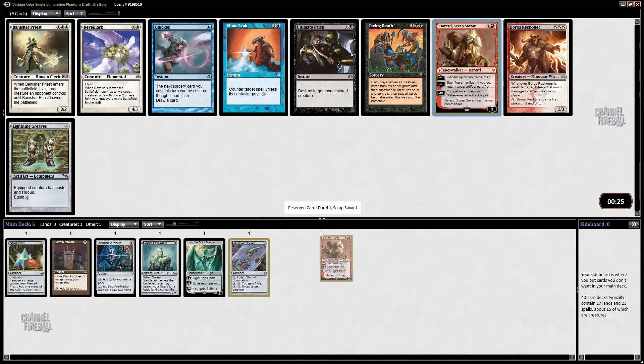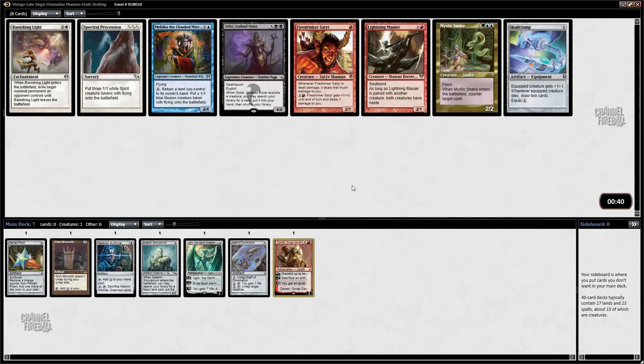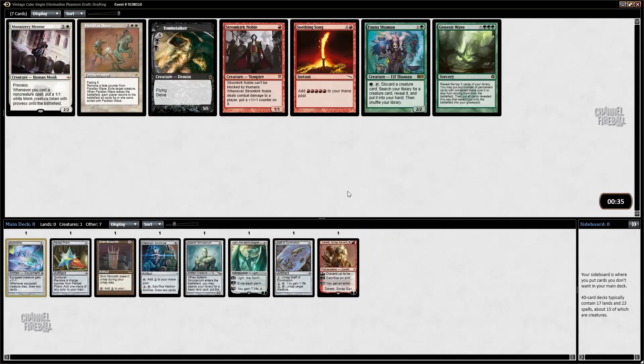I suspect that's a late Skull Clamp. I might just take Skull Clamp here — not because this is shaping up to be a great Skull Clamp deck, but these other cards are ones I'd really consider, maybe Maloku. Also, if I take Skull Clamp now, you never know where it can go. Monastery Mentor with Skull Clamp — Mentor is good with all the artifacts. I'm going to take Mentor over Seeding Song.